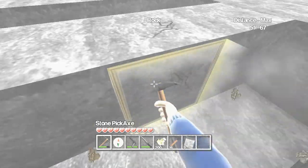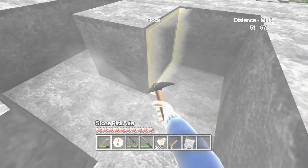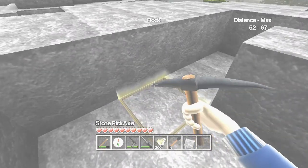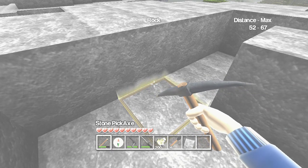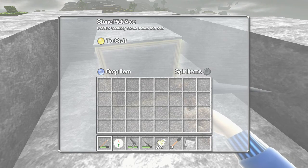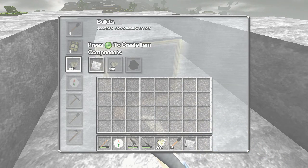Do you want to craft some stuff? I don't even know what to craft to be honest. You click X. You click X — X? Yeah. I'm clicking X. Is it Y? Yeah. Click Y again. Click Y. Now that's the crafting menu.